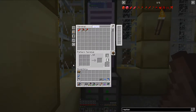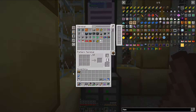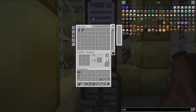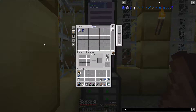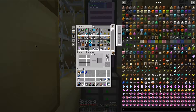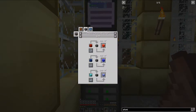I could use Applied Energistics, or ender chests, or other things like that, but I've already done that and I feel like trying to do something a little bit different. I've never really used item relays, and that's kind of what I plan to do today. But before I actually get to that, I want to automate — I think — lapis.